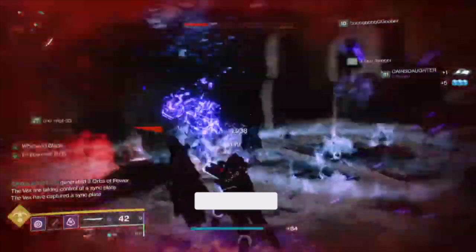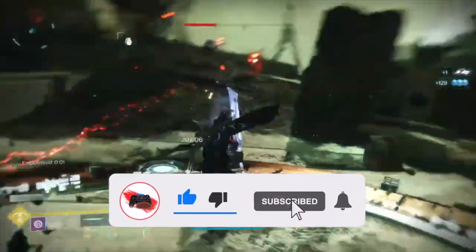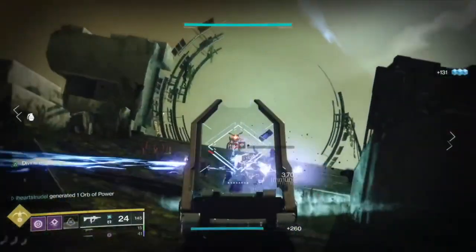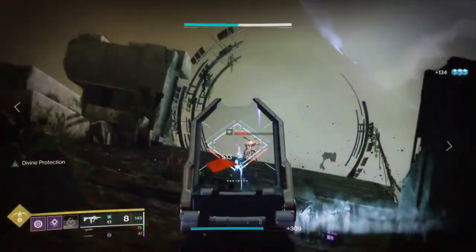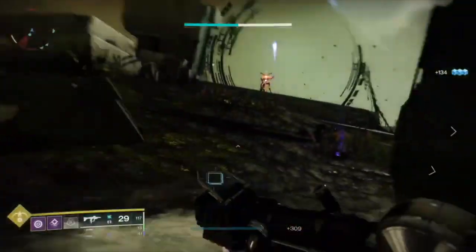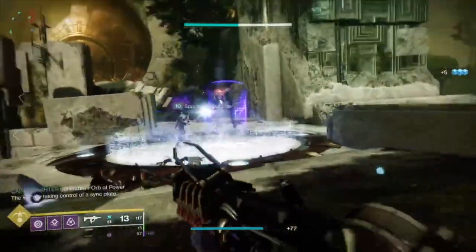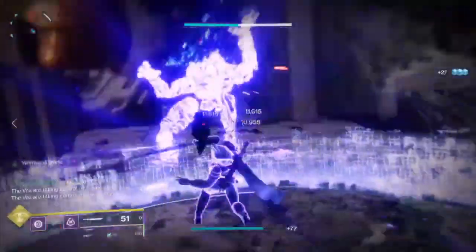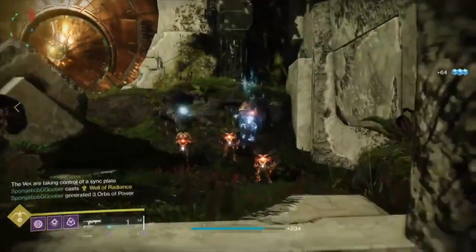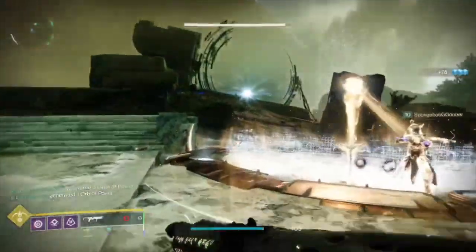I'm running the Witherhoard. We are both running the Falling Guillotine sword, and I'm also running the Ikelos SMG to create warmind cells. Warmind cells in this raid seem to be very OP, so I highly suggest having some way to create them. The Witherhoard is also super strong in this raid because there's a lot of ad clearance needed. You can see Sponge is on the plate and not leaving it while I rotate from spawn to spawn.